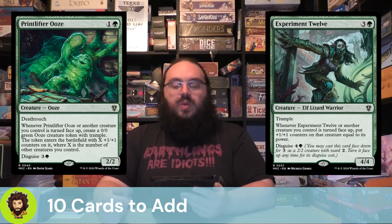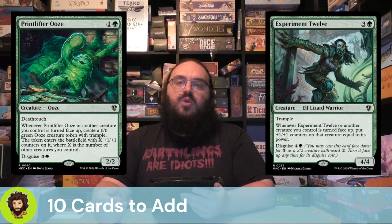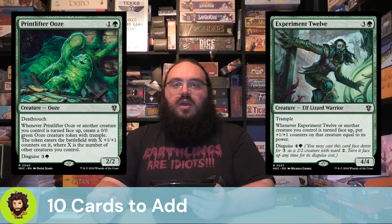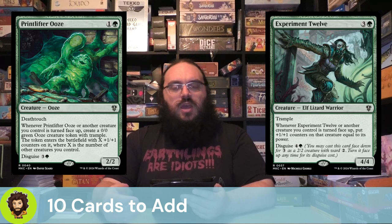Following up Printlifter Ooze, we have Experiment 12 — a 4/4 trampler for four mana. Whenever it or another creature is turned face-up, we effectively double its power via +1/+1 counters. If done properly — and cheated with our commander's landfall triggers — Experiment 12 becomes an 8/8. If we have the Panoptic Projector, the ability triggers twice, so they actually end up as a 16/16 trampler that we maybe set face-down for three mana or just got off of landfall. Either way, you can't beat that value.